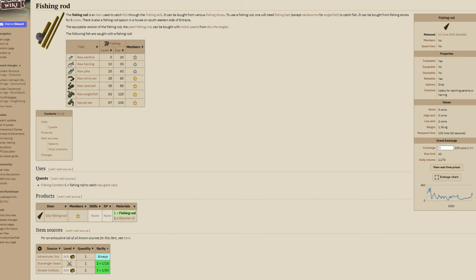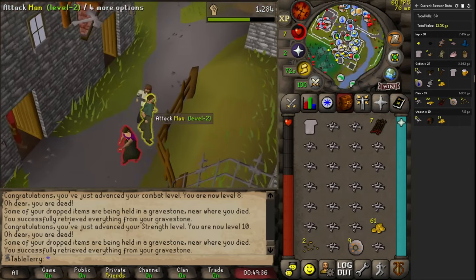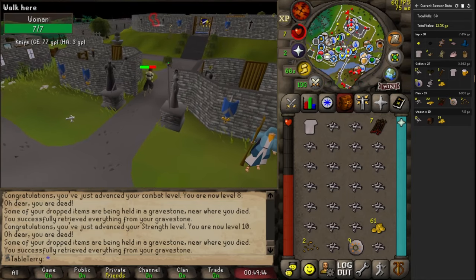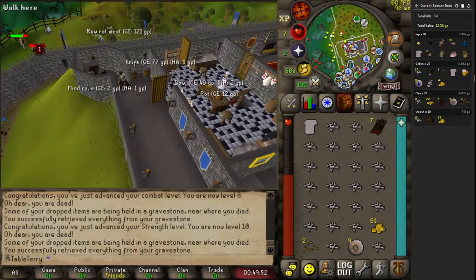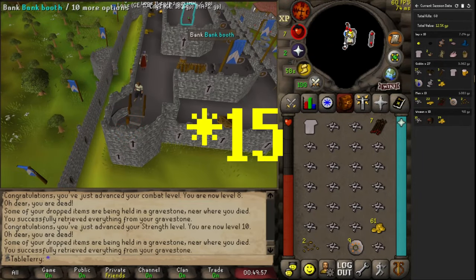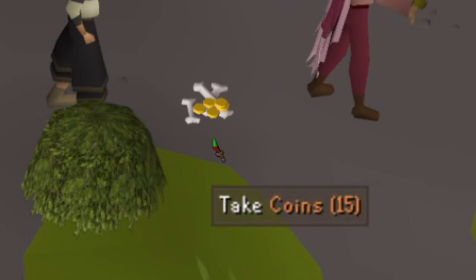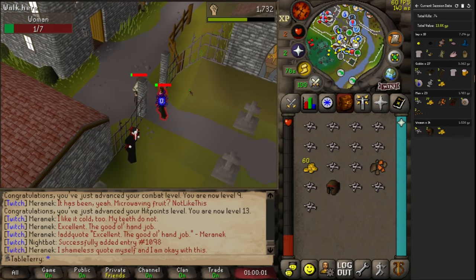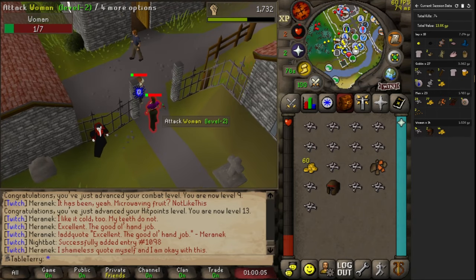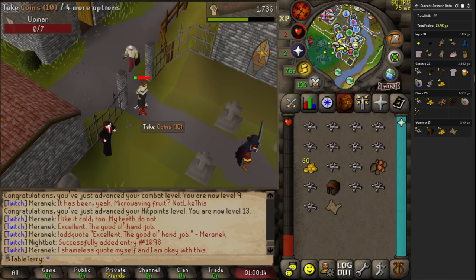Fishing bait — worthless. Our first mind rune drop. We just need some air runes. If we can use the Chaos Altar, that's going to be really big for us long term. Otherwise the best bones we have realistically are big bones — five prayer XP apiece. This will be our 30th kill.